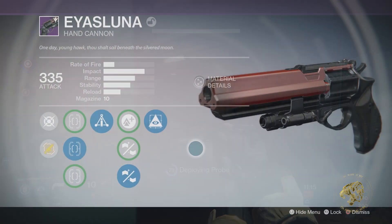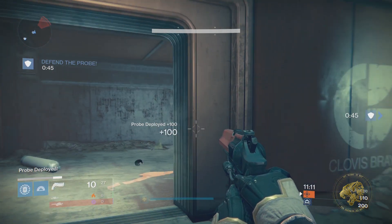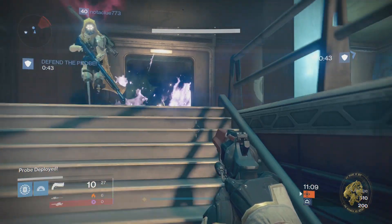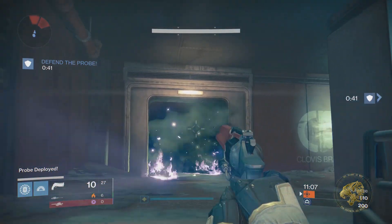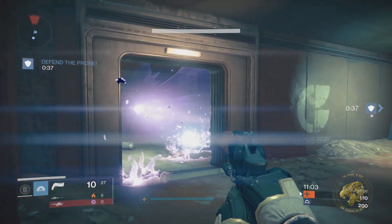First of all, we have Hidden Hand. I feel like in mid-air engagements this is actually one of the best options you can get. Seeing as Icarus affects accuracy and not target acquisition, I actually rate this perk higher than Icarus on my kind of personal preferences.